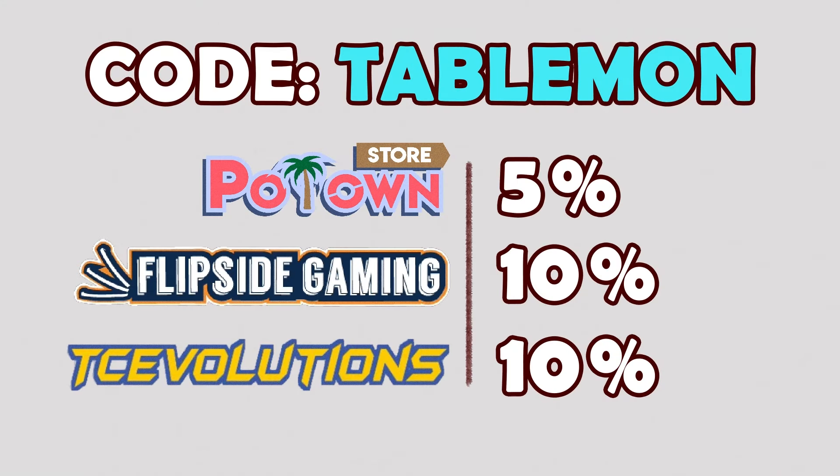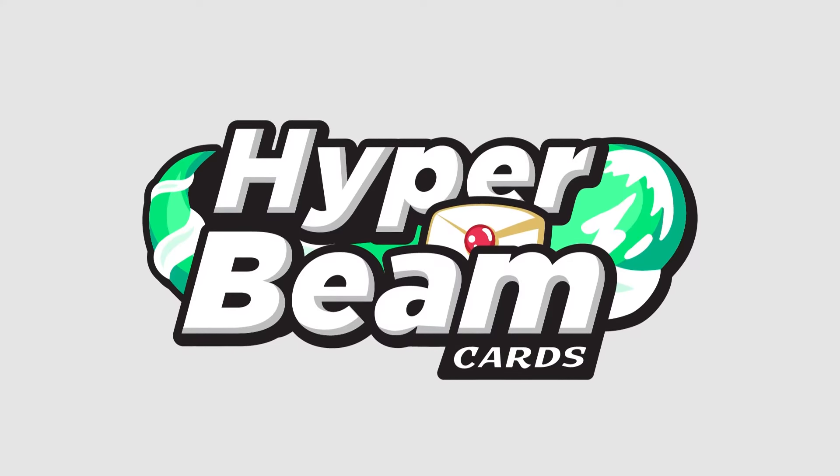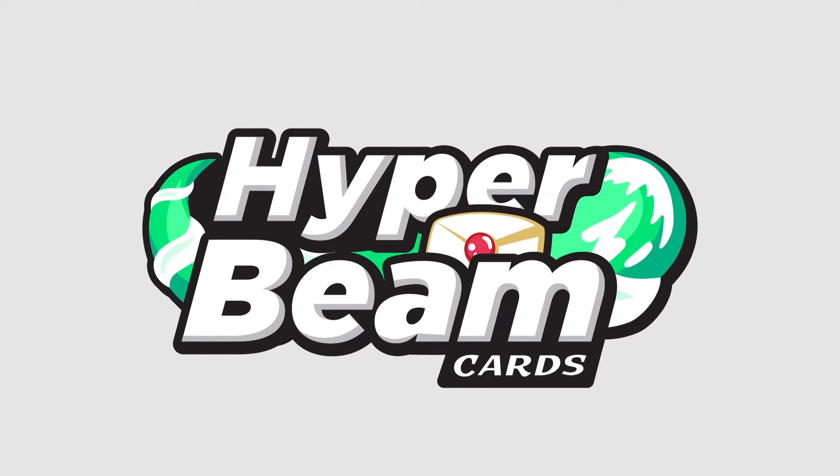If you want to support the channel, you can use code Tailbone to get 5% off at Post & Store for online boosts, 10% off sealed product at Flipside Gaming, and 10% off aluminum accessories at TC Evolutions. Or if you're looking to buy singles or sleeves, fill up your cart, close the tab, then click the affiliate link in the description to check out that way — supporting the channel over at TCGPlayer, Cardmarket, and Dragon Shield. Si estás en México y necesitas cartas de Pokémon, busca Hyperbeam Cards en Facebook e Instagram, y si estás en Tijuana, búscalos en el local C27 en el Centro Comercial Otai.